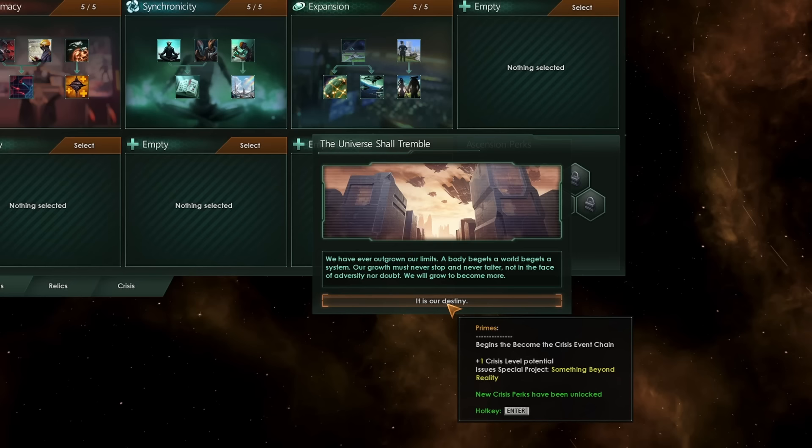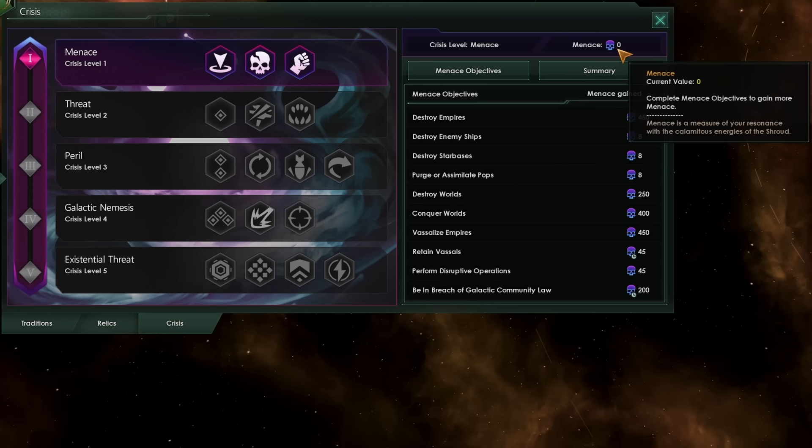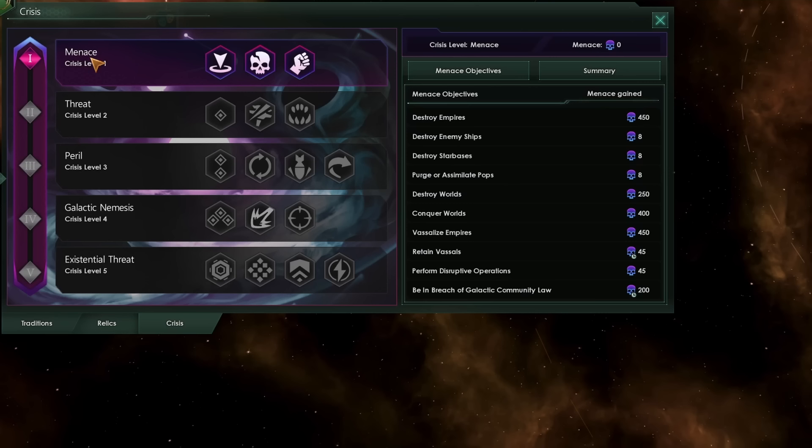You get access to the different levels of Menace. You'll start off with a total Menace of 0 and be on level 1. As you increase the level of your Crisis and accumulate more Menace, you will get better and better perks that will aid you in your task of being the Crisis.